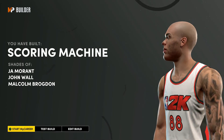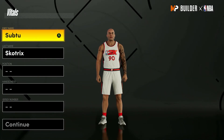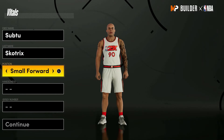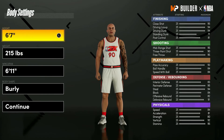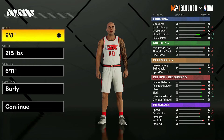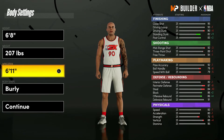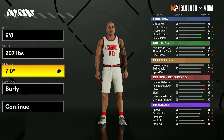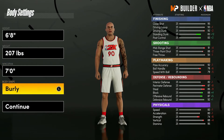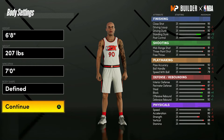Now for the best wing build. Set the position to small forward — everything else like name and jersey doesn't matter. For height, bring it up to six foot eight. For weight, bring it down to 207 pounds. For wingspan, bring it up to seven foot. As you can see all attributes look super nice — mostly mid to high 90s — which is exactly where you want them. For body shape I'll take defined again.